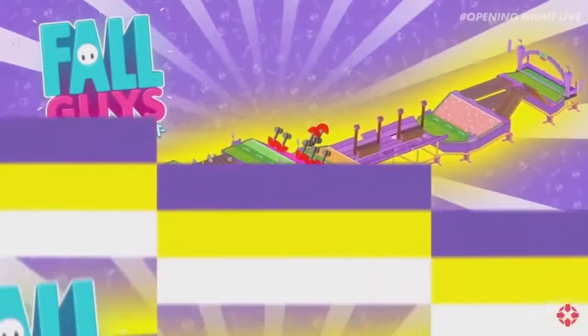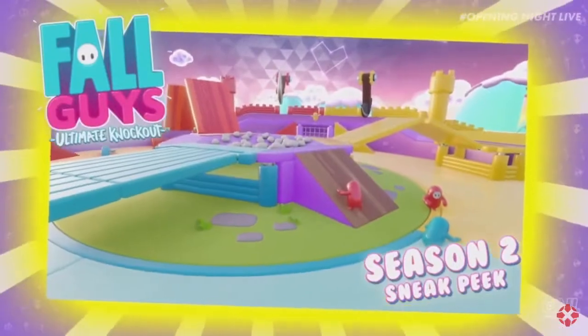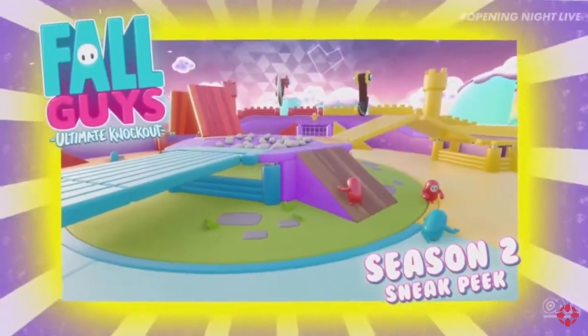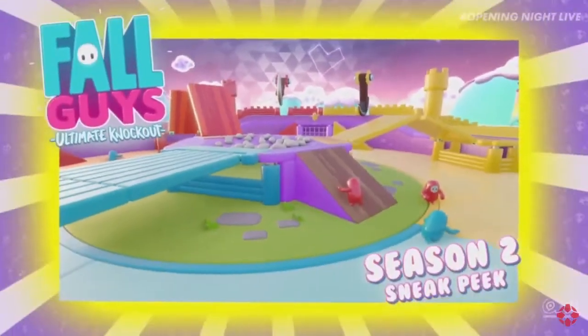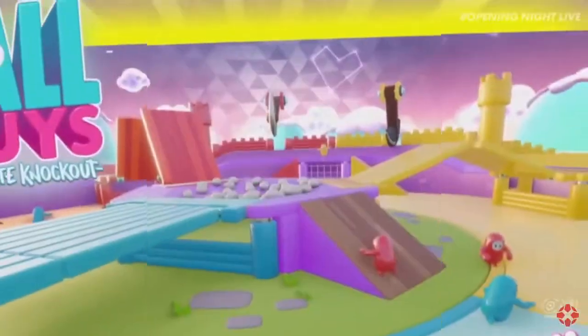This one is just odd-looking. My best guess is that it's a variant of Egg Scramble, because I can see these egg-looking things in the very middle, and it also looks like there are team-colored castles in the corners that you would probably bring the eggs to or something. I don't know exactly what this one's going to be — it's not super obvious — but my best guess is it has something to do with Egg Scramble.